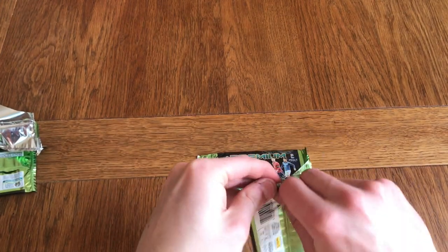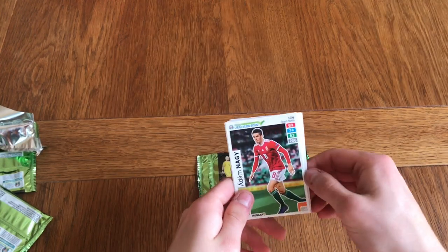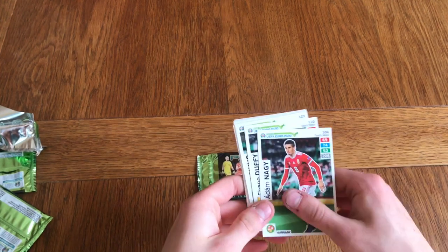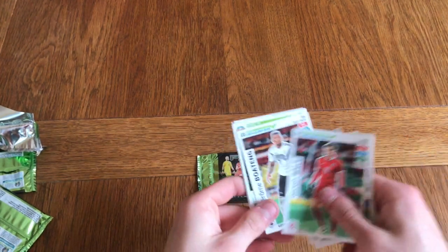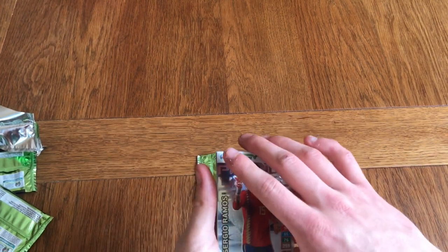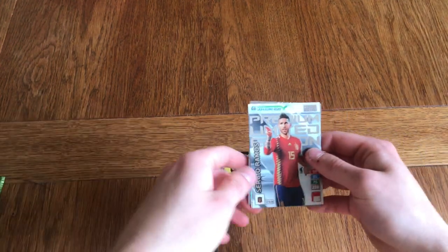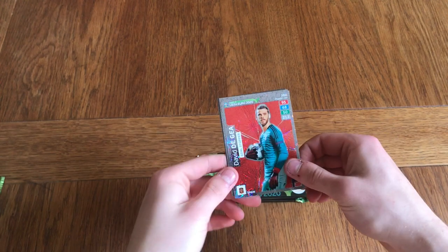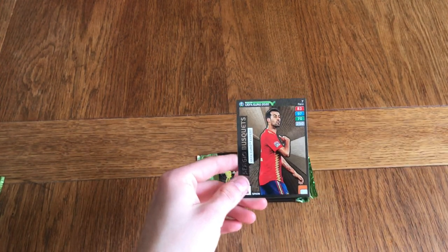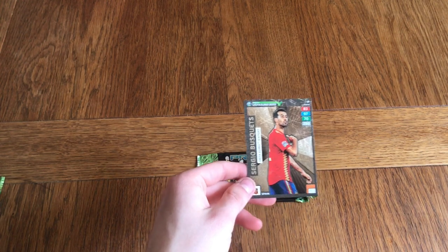Thank you to Panini for sending these out — very, very nice. Pack four has Cristiano Ronaldo, Nagy, Duffy, Jorginho, Gareth Bale, and Boateng. The limited edition this time is Sergio Ramos — another different one, very cool. Four different limited editions! We've also got David De Gea Goalstopper, Ruben Diaz Defensive Rock, and Abus UEFA Euro Expert — another rare card. Four rare cards in four packets, absolutely insane.